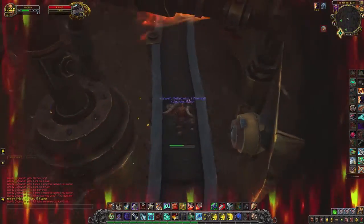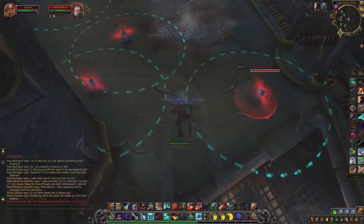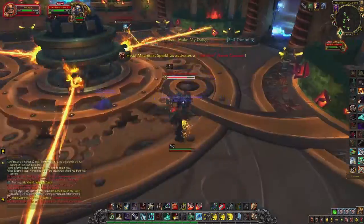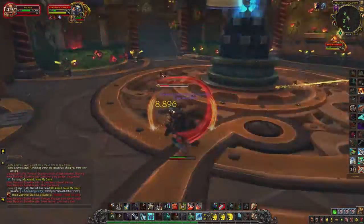After this, we'll walk on some conveyor belts and have a little stealth mission to get to the next boss. This guy has nothing special to do, so just kill him and we go to the final boss.